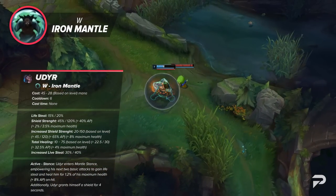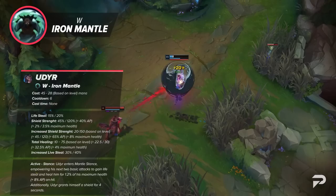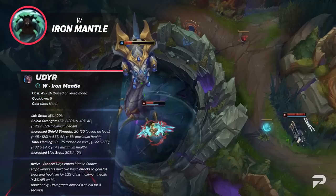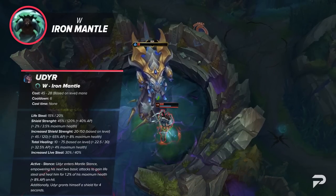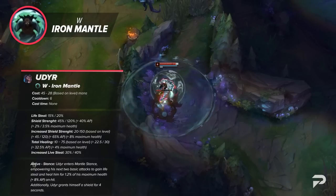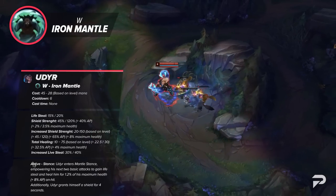Udyr's W is Iron Mantle. Udyr enters Mantle stance, empowering his next two basic attacks to gain lifesteal and heal him for a percent of his health on hit. Additionally, Udyr grants himself a shield for 4 seconds. When recast with Awakened, Udyr increases the shield's strength, stacking with the remaining shield from the first cast, and heals himself over the course of 4 seconds. His empowered attacks also gain double the lifesteal and percentage-based healing. This ability may feel like a filler in your rotation, but it can be pretty impactful. In the jungle it provides a lot of sustain, and while you normally want to awaken with Q to do damage in fights, an Awakened W can give you a huge clutch heal, so don't be afraid to use it when you're in danger of going down.